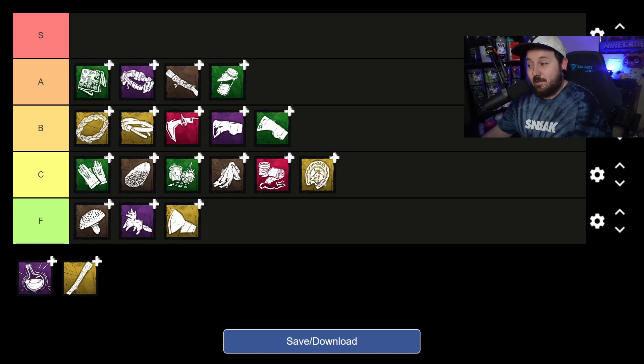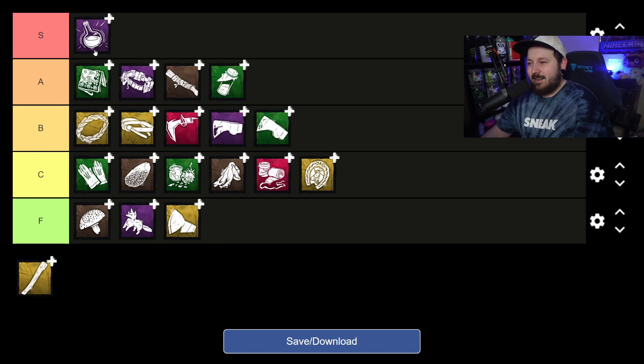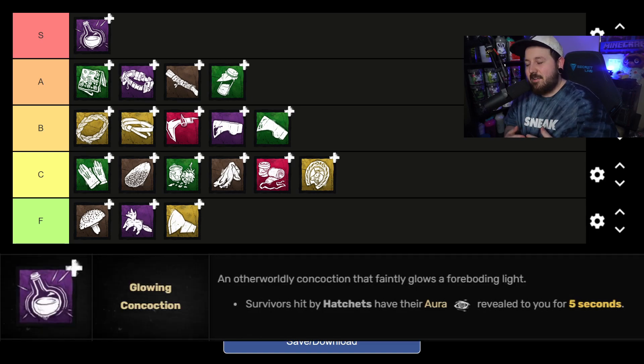I only have two add-ons left and a whole S tier to fill, so you can tell where this is going. Glowing Concoction is probably my favorite Huntress add-on — so maybe a little bias here. It makes it so whenever you hit a survivor with a hatchet you see their aura for 5 seconds. This add-on is a cross-mapper's dream. At a tile, you hit them with a hatchet and you know they're going to run past the window but you're not sure on timing — you can literally just see the aura as they pass the window and hit them.